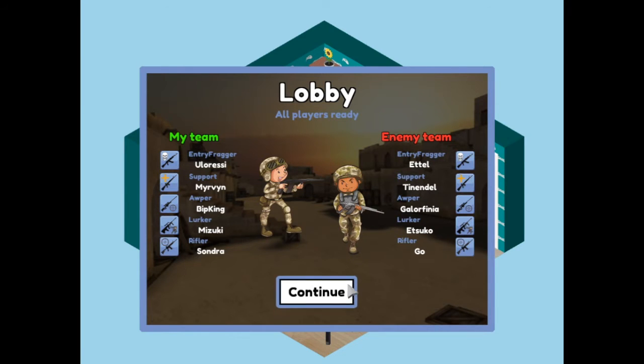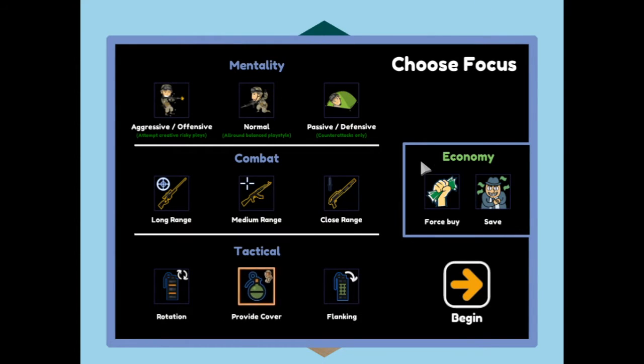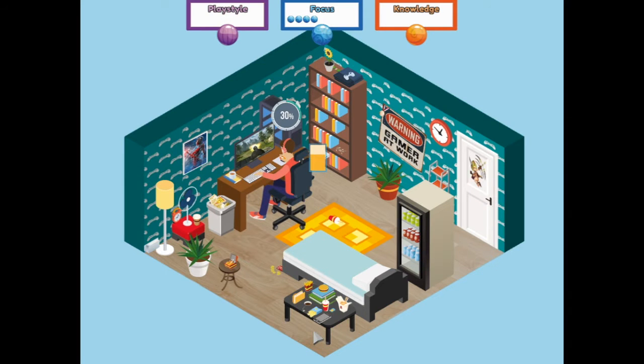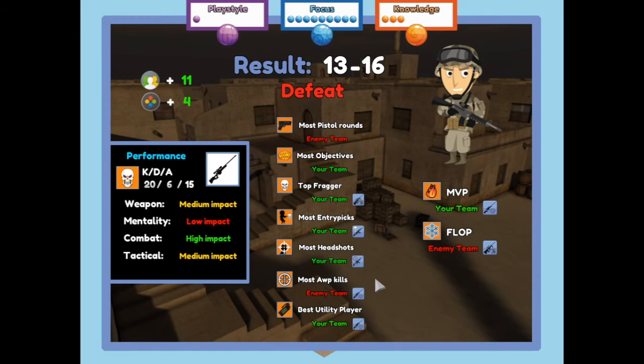We've got a game. I want to go provide cover, play defensive, and long range with a save - hoping that plays into all the points we just put in. But no - nothing good at all. Just a defeat.